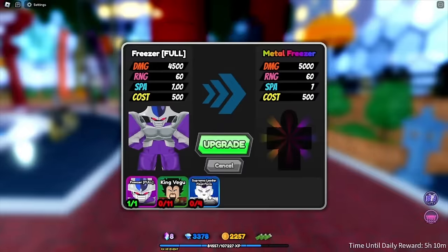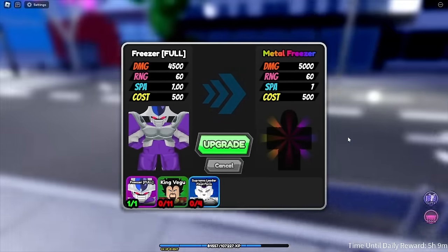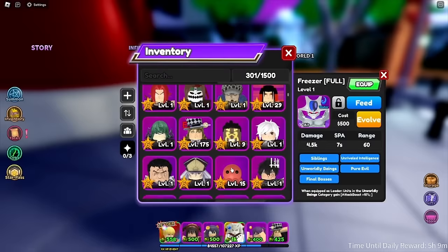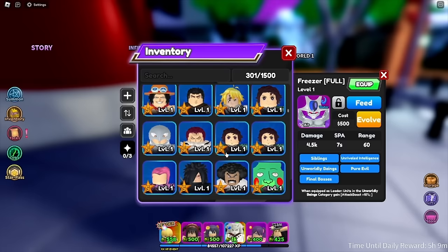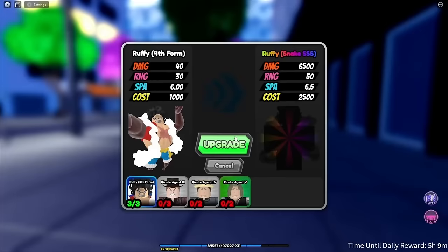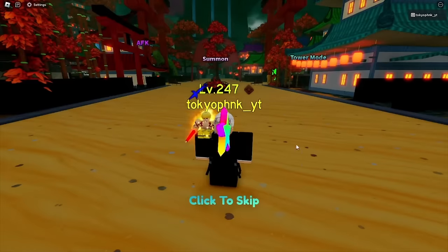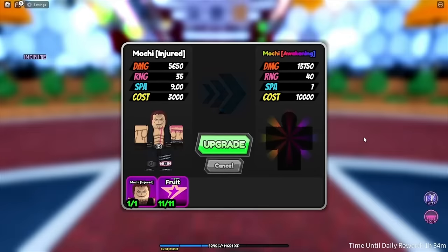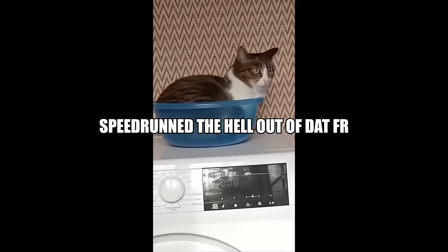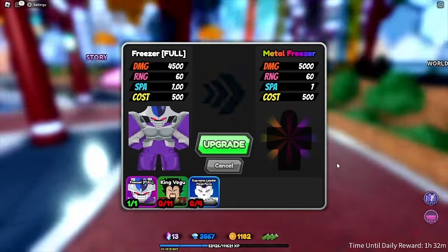Now we need to do some raids. We have to wait for Freezer to be on banner but he's on banner a lot so hopefully it doesn't take forever. I'll work on Freezer, Katakuri, and Diavolo, but first let's get Katakuri's 7-star. Here's the before and this is the after — let's evolve him. Now let's go do these raids. We are back — let's evolve Katakuri. I was gonna work on Freezer next but we gotta wait for Freezer to be on banner.